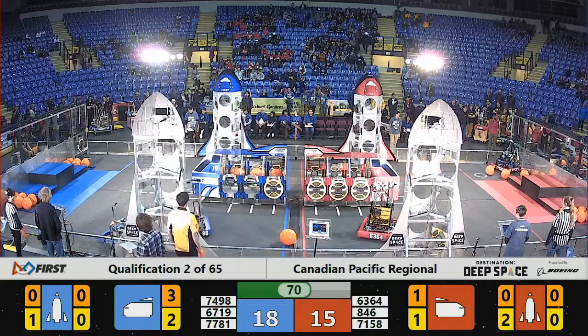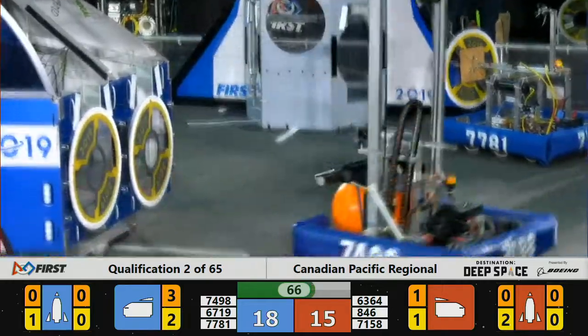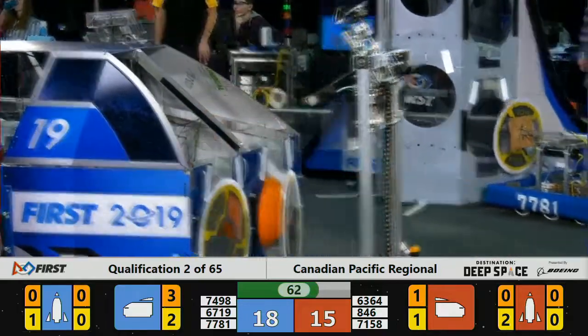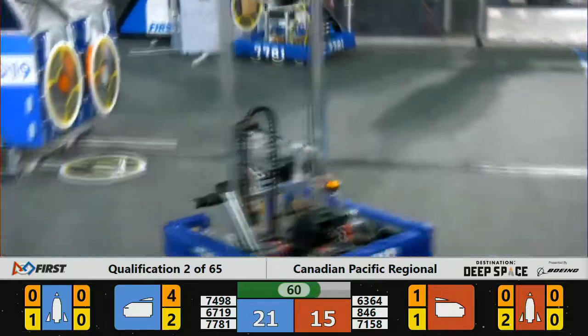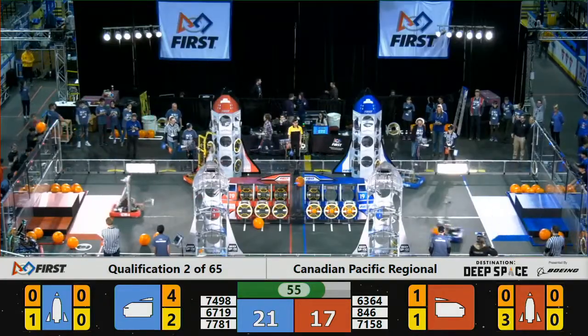Blue Alliance is up. Speaking of Blue Alliance, kind of dribbling a piece of cargo here in the center field. Wingus and Dingus want to add three points to the Blue Alliance score — no particular drama. That was a close one there; a hatch panel almost falls off the ship, but they're able to keep it attached.